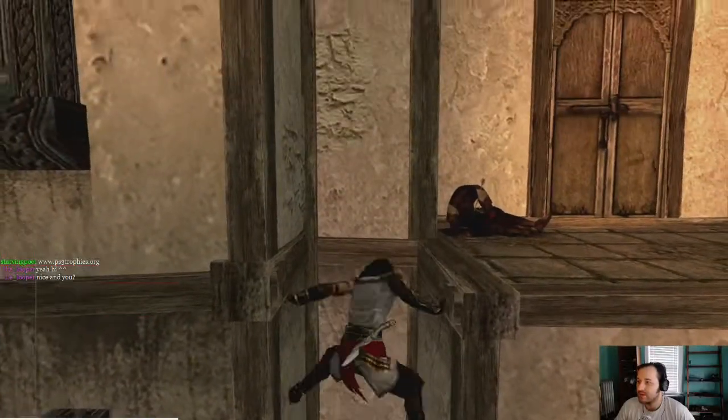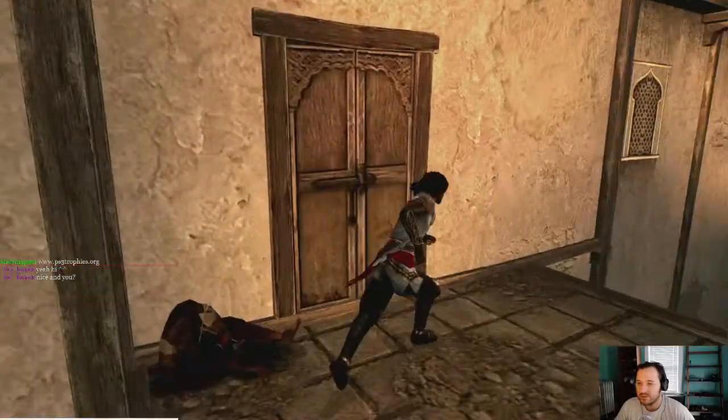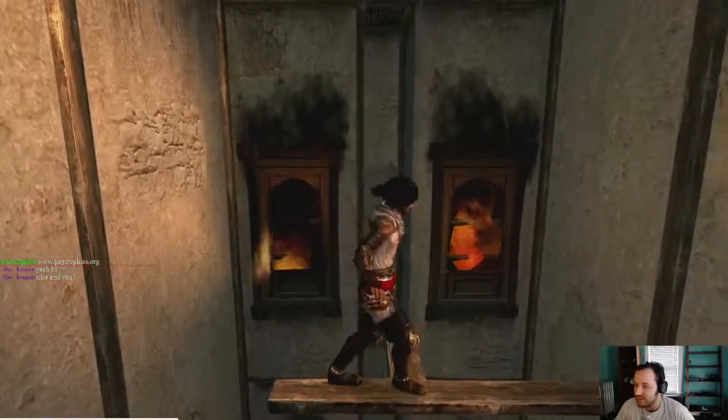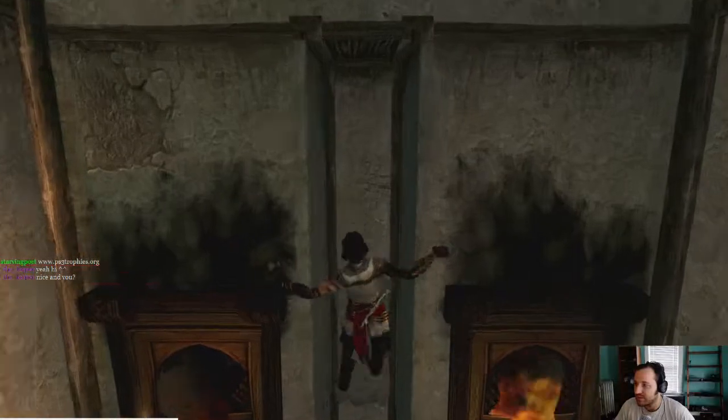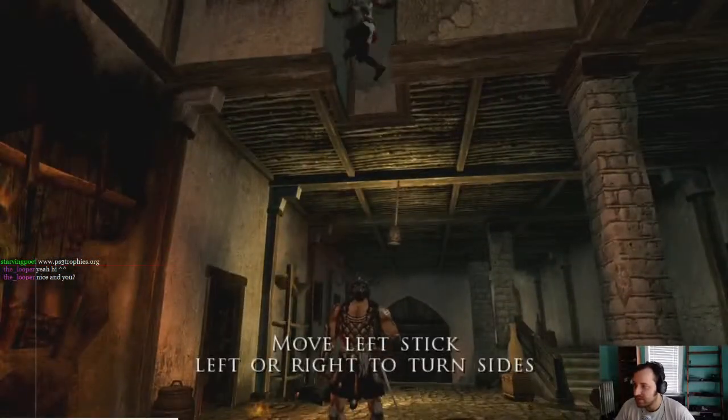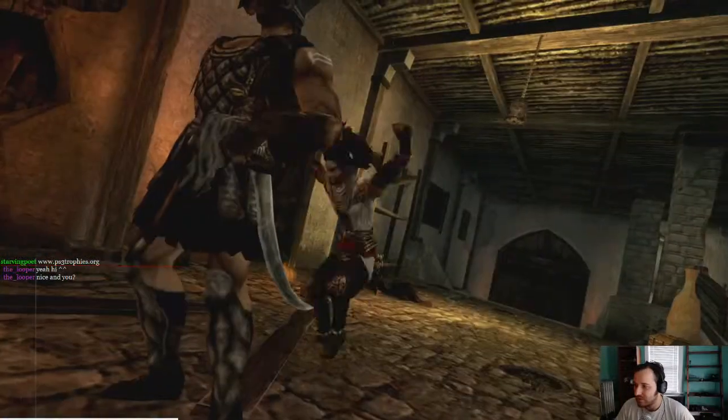So, we need to get inside the palace and we turn into our dark cell — that's when the game really starts, we get our first sand powers. I forget how long this introductory tutorial scene is.